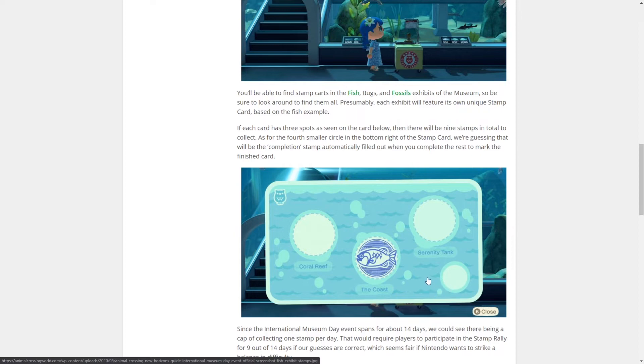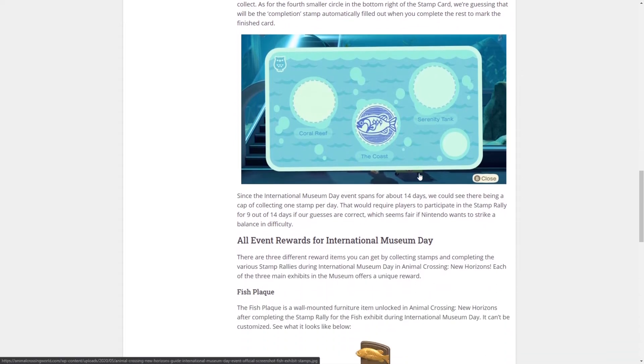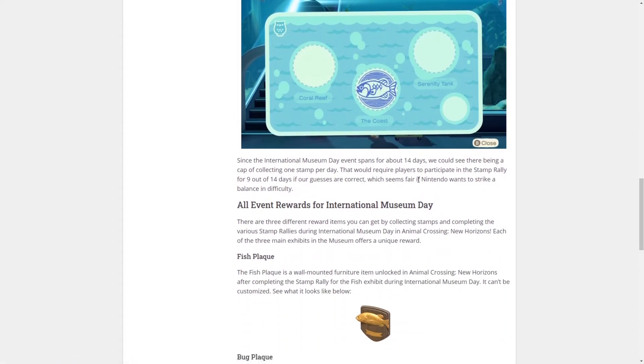Like nook mile rewards, there's no date on the stamp card, which is a little unusual seeing as the event only runs for 14 days. The completion stamp might be a different color — gold or silver — just to mark it as completed. It does look like there is only the fish stamp card shown; there will probably also be bugs and fossils. There's no word yet on whether there's an art one — it does seem to be missing.